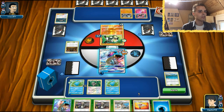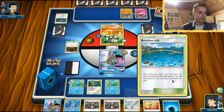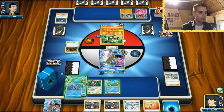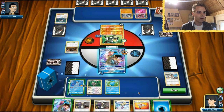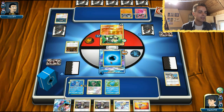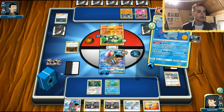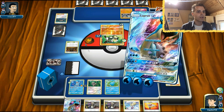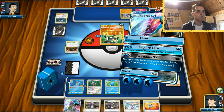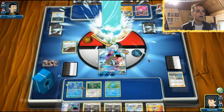Hopefully this Kukui will be helpful. We got Quagsire - now you can see the full potential of how this deck functions. We get a manual attachment and with the Wash Out ability we can just get that energy onto Lapras. That is how the deck functions. Let's get Blizzard Burn going so we can get a full one-hit KO.